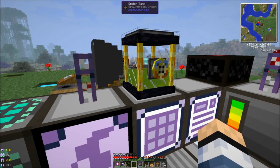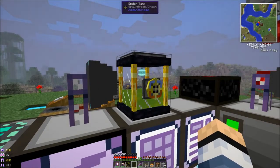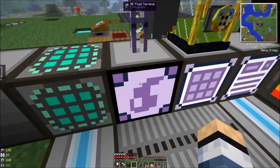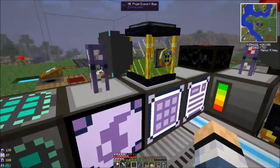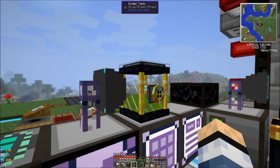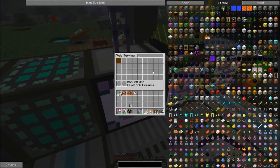I have this grey-brown-gray color scheme, which is the ender chest colors I've been using forever — I used it in the last two LPs. I got a grey-brown-gray liquid tank set up on an import bus. It should be able to import multiple liquids, just a little bit at a time. We got mob essence in one of these tanks, and I tried using a storage bus with the mob essence bucket in it, but it didn't seem to work right. So we just have an export bus exporting mob essence into the ender tank.